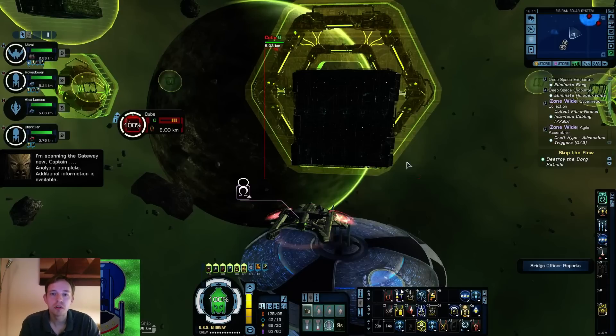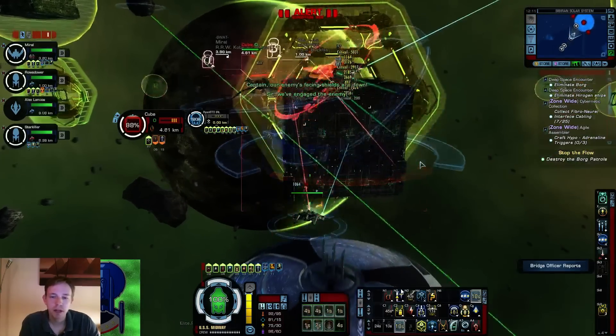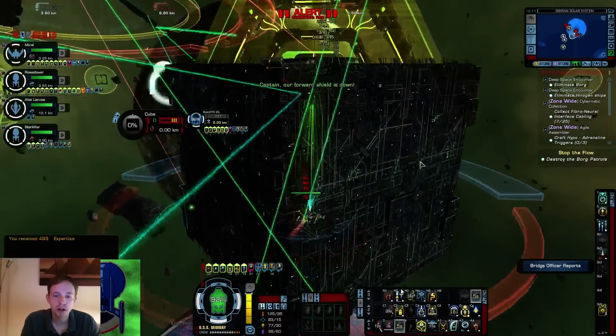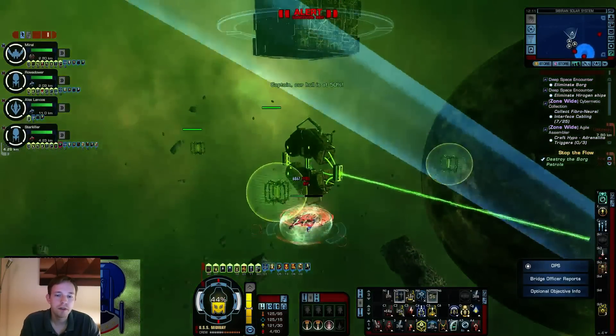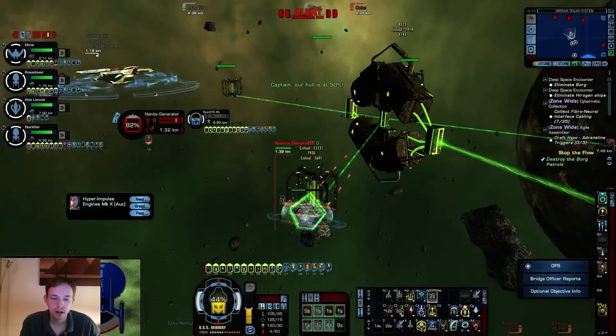We basically use Cannon Scatter Volley as we only have that ability. I don't have Cannon Rapid Fire - even though it might be five percent more single target damage, I would clearly lose so much on the AoE side. Emergency Power to Weapons also being used. Now we are flying to the cube and you have to keep in mind that cannon damage really diminishes the further you are from your target. At 2k you are dealing almost optimal damage, but at 10k you basically reduce your damage by eight percent, which is just ridiculous. With cannons, always get into close range.